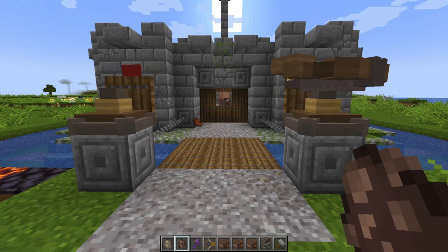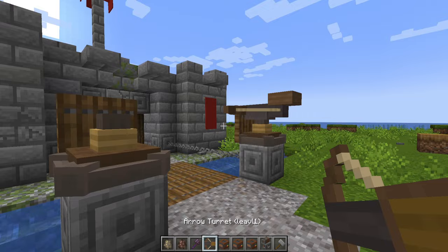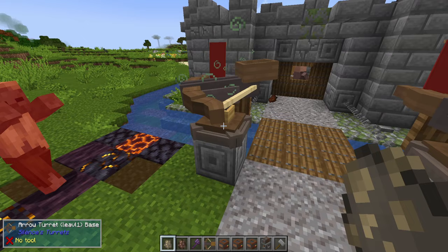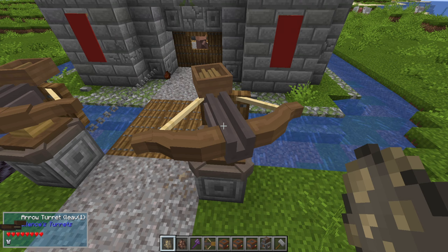The one that did get up here started attacking the other turret. Something you need to be aware of with these turrets is placement. If I put a husk over here — I'm using these because they don't burn during the daylight — then this turret will shoot into this turret, potentially causing some damage and destroying it. You'll start noticing this turret is shooting the back end of the other turret, causing more damage than needed. It's doing a shake and shimmy, which means it is at very low health — it only has a heart and a half left.